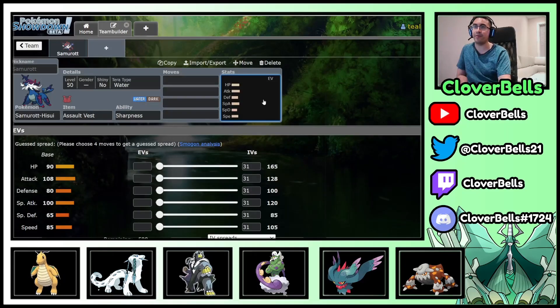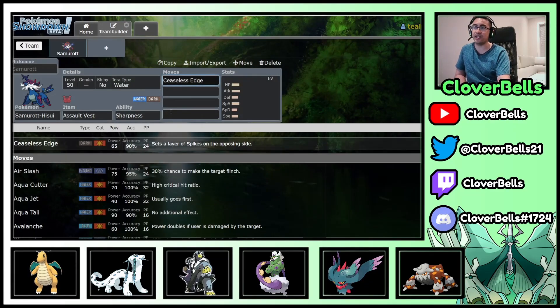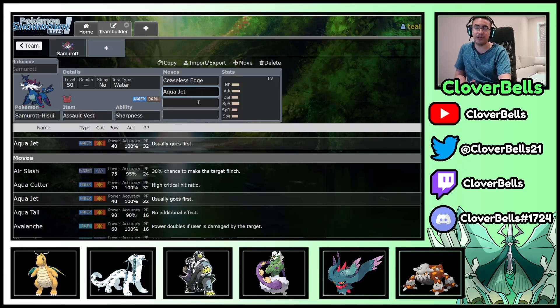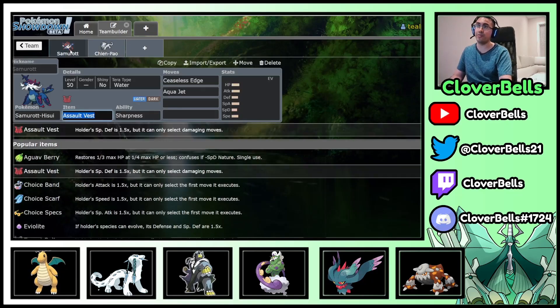The ability is Sharpness, so slicing moves are multiplied by 1.5. Ceaseless Edge gets a nice boost, and setting hazards is one of the main selling points of Hisuian Samurott — something Urshifu Rapid Strike cannot do. With your dark typing you also have a little bit of an edge against Cresselia unless they Tera Fairy. Aqua Jet is available as a priority move — it's not Sharpness boosted, but it pairs well with Chien-Pao, which we will be running.